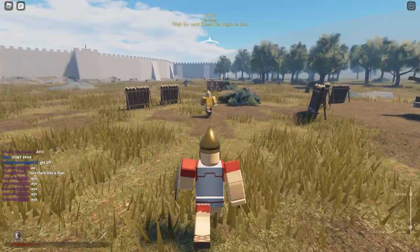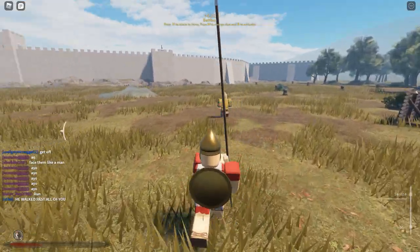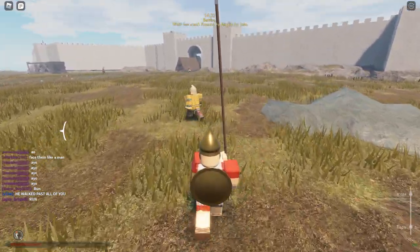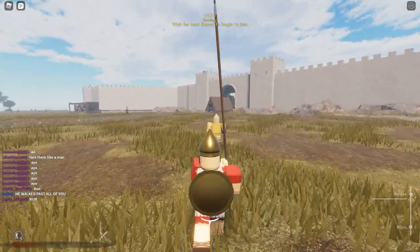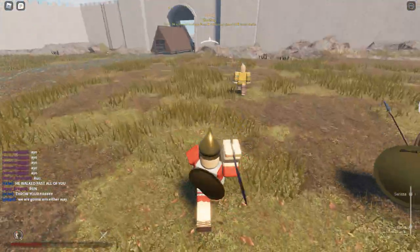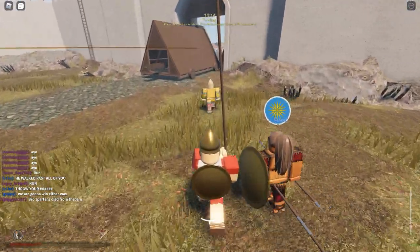There's a Persian right there — light Persian infantry. Get the Serisa out. He is running for it. Combat in this game is directional: if you have your mouse to the bottom, it swings low; if you aim high, it goes high. We're chasing after this Persian and he's making a dash for it, just trying to run him down.